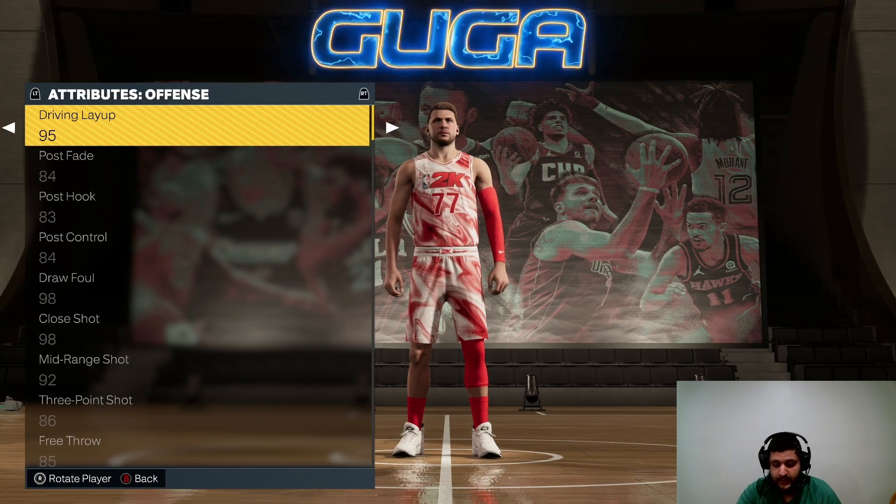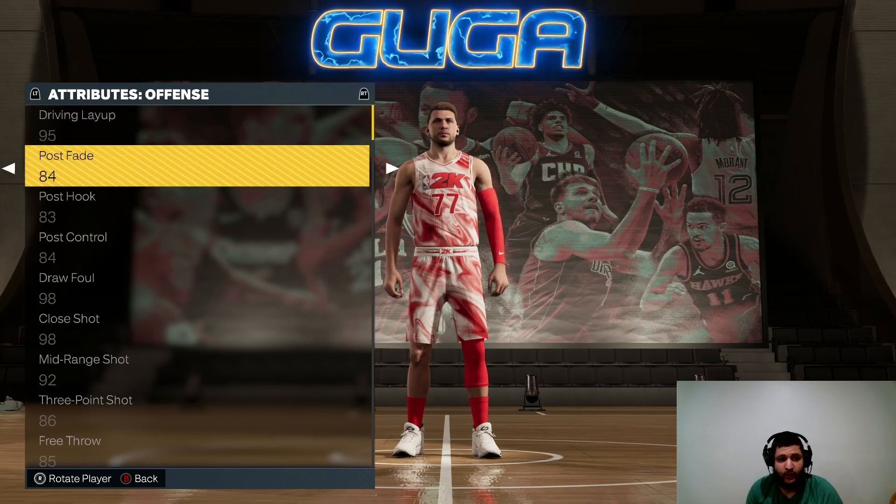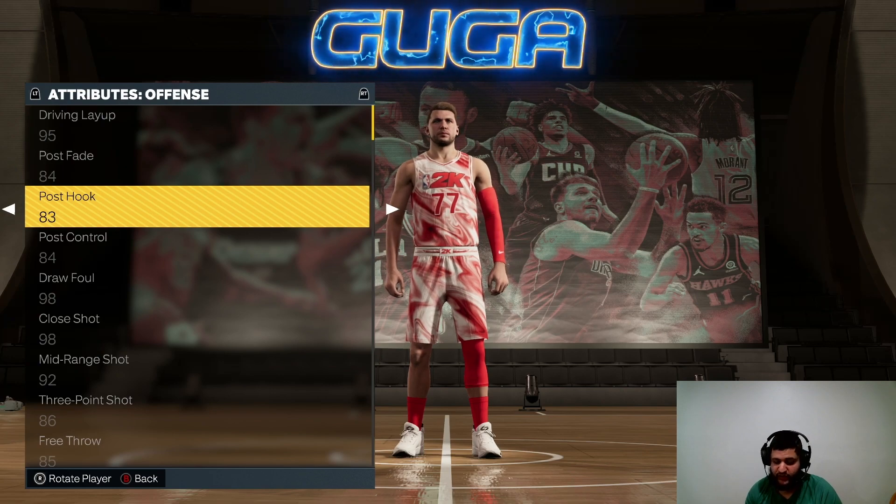Next, Attributes — fill these out exactly from your screenshot. There will be attributes on here that you can't customize in the MyPlayer attributes. If that's the case, just leave them. For example, Post Fade and Post Hook are not attributes you can upgrade on your MyPlayer, so just leave those exactly the same — do not touch those.